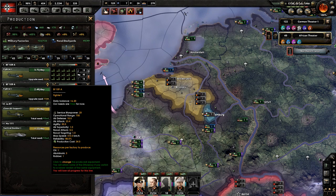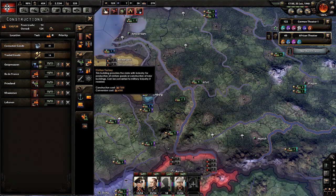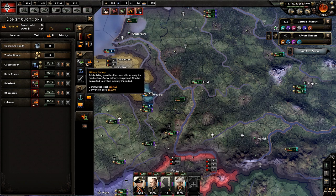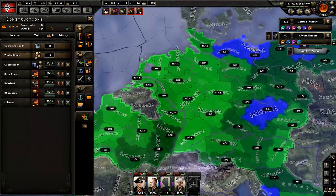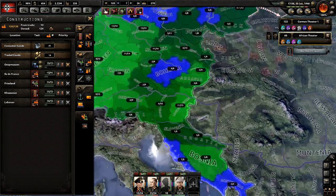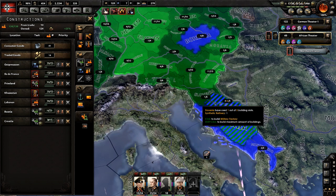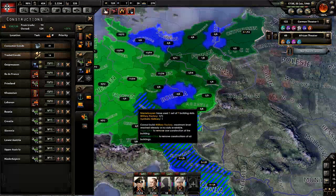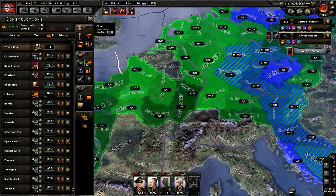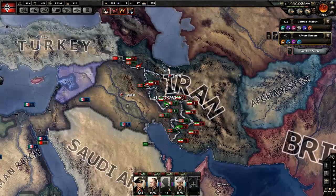Now we unfortunately need 1,200 planes. Holy crap, we have free civilian factories — it's a miracle! We could get more military factories. Shift-click build max — let's start building the max in a bunch of places.